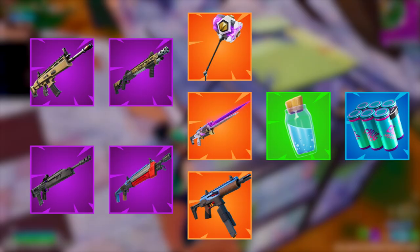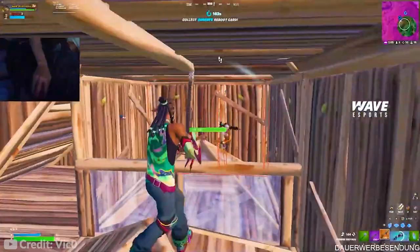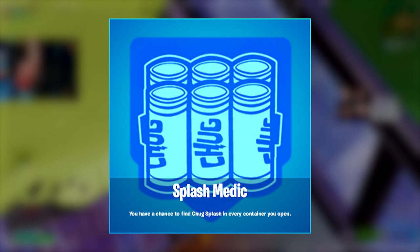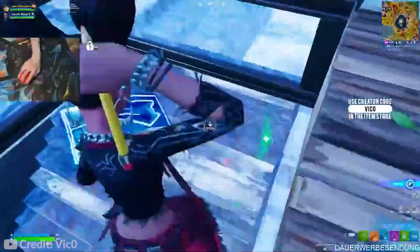The other two items are always going to be double heals — minis and bigs or chug splashes. For augments, you basically always want Forecast so you can see the next storm circle. Bush Warrior regenerates your health and partial shields while you're inside bushes, which is really good for storm surge. Aerialist gives you glider redeploy that doesn't go into your inventory — unbelievably powerful for solos. Splash Medic gives you a chance to find chug splashes in every container you open, including ammo boxes, so there's a high chance you'll get a lot of chug splashes.